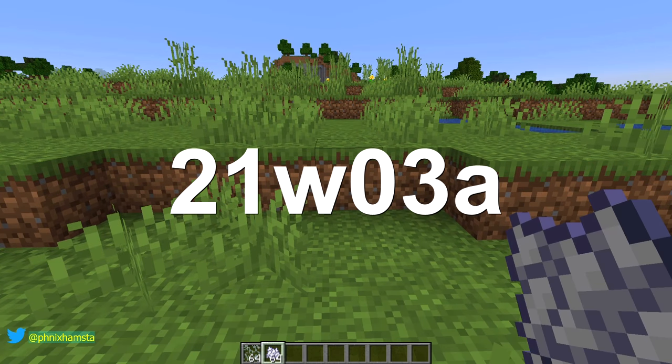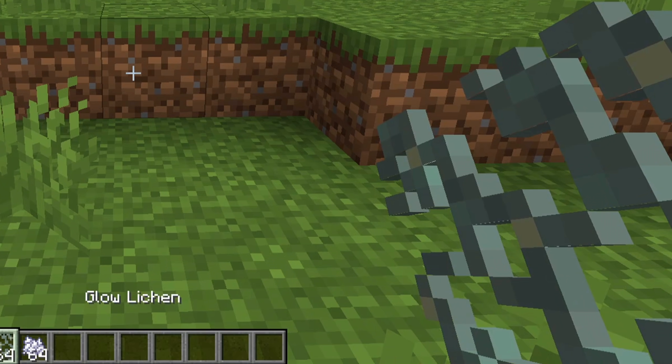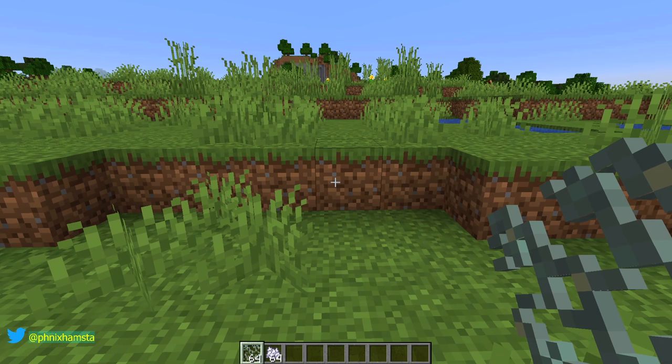It was a relatively small snapshot — they released only one thing: glow lichen. Nothing else was added to this snapshot, don't even look for it. This is the only thing that is new in this snapshot.